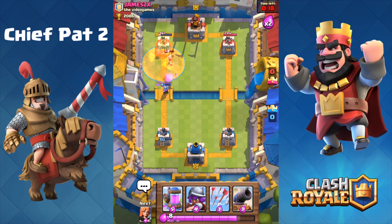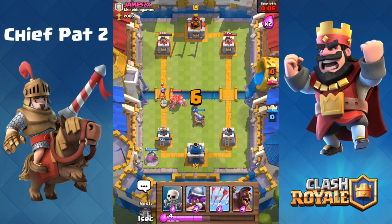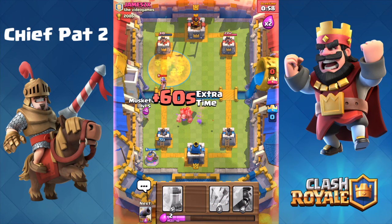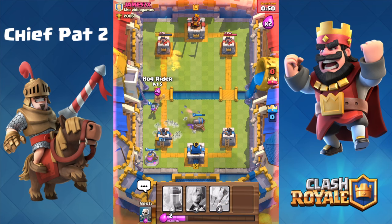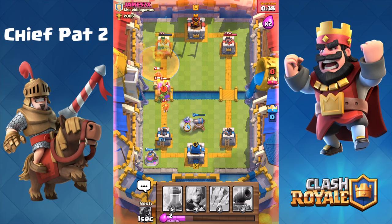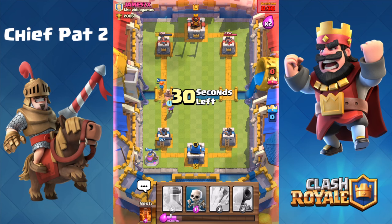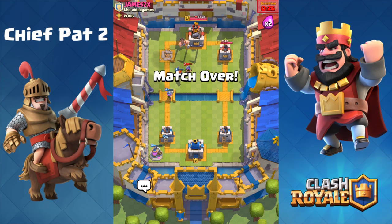He's gonna drop his Barbarians directly inside the Poison spell, which obviously isn't what you're going for on defense. Our Musketeer actually ends up killing his level 7 because of the Poison spell reducing his Musketeer's attack speed — making this a really nice battle so far. Valkyrie onto the Musketeer, Skeletons onto his Golem, and we're gonna play the Poison spell onto his Musketeer while getting a little bit of tower damage. We use our Cannon to stop that Golemite in its tracks. Hog Rider runs toward the tower with arrows to clean it up for a very solid victory against James ZX.